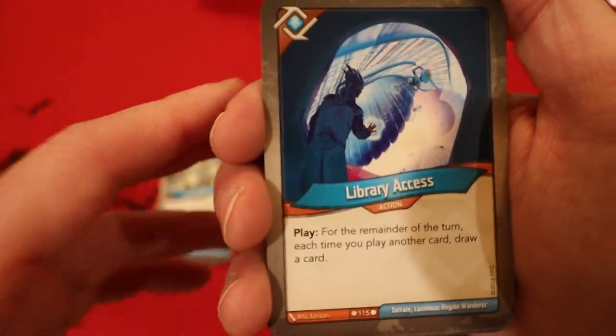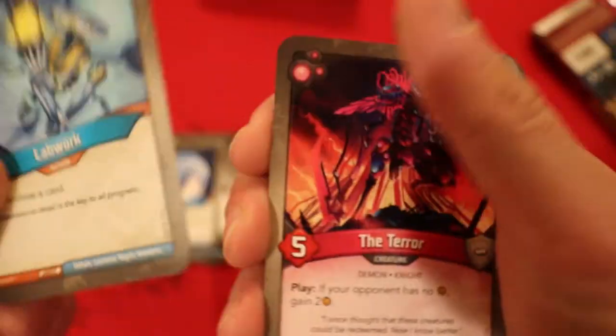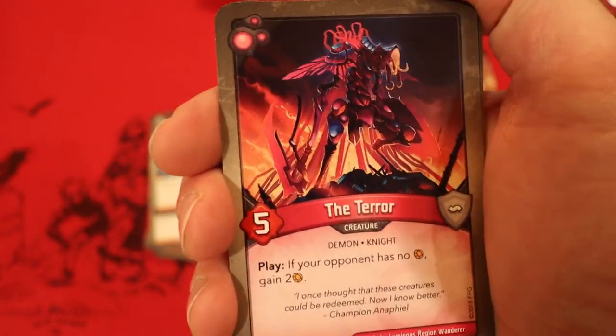Library Access for the main turn — each time you play another card, you draw a card. Lab Work: whenever you play it, you archive a card and you get an Amber. Now we're into Dis.